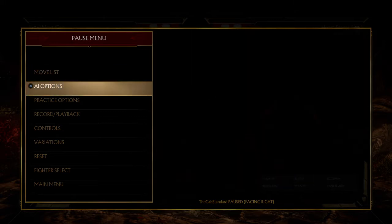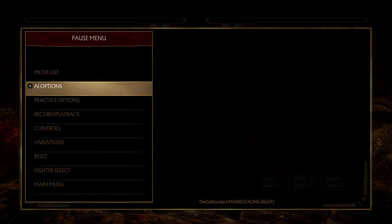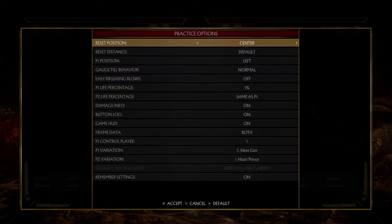Now the key ones are AI and practice options. I'm going to start with practice options first and go through that as quickly as I can. Practice options basically sets up your stage for training.